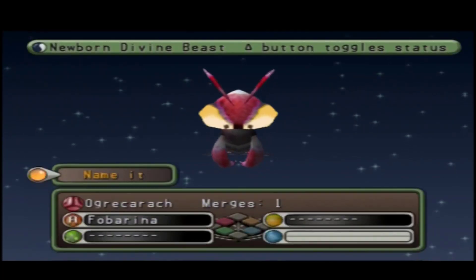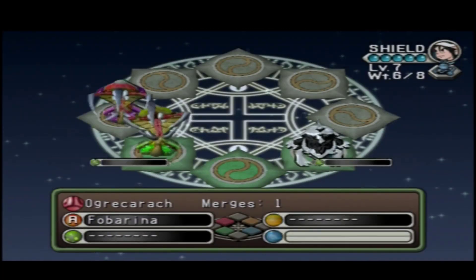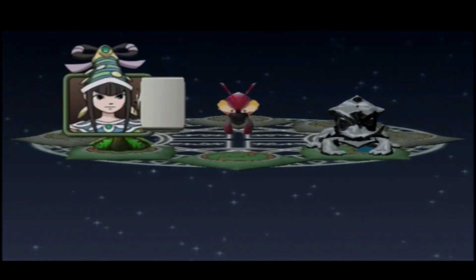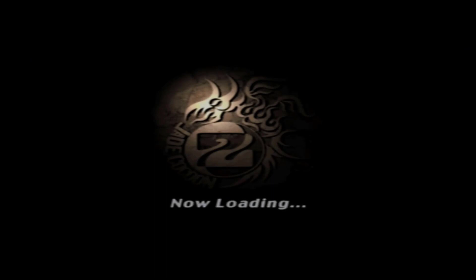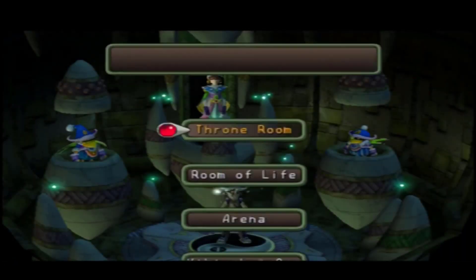As you can see, we just skipped over all our merging — the eggs, hatching, and the merging of the Seed Beast animation. All you have to do to skip that is click Start.